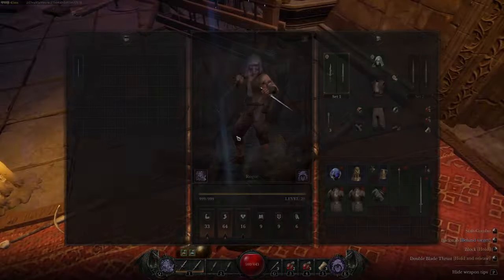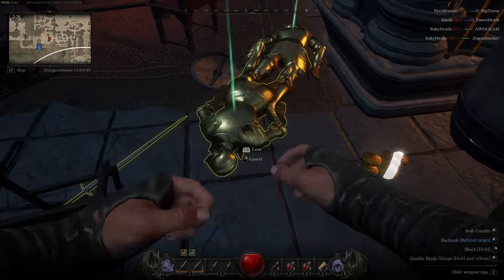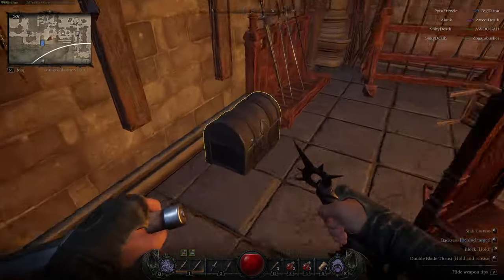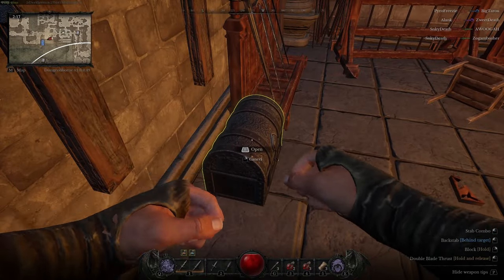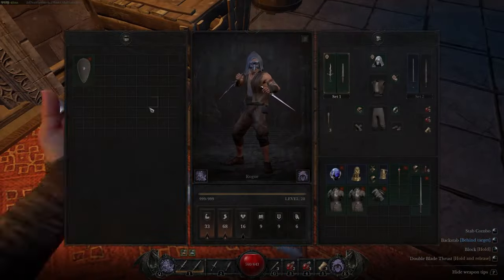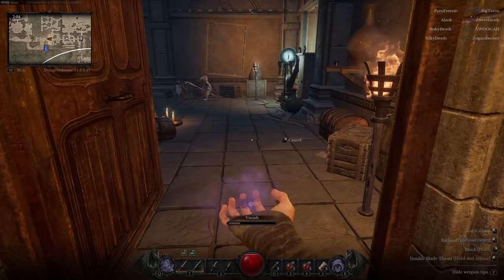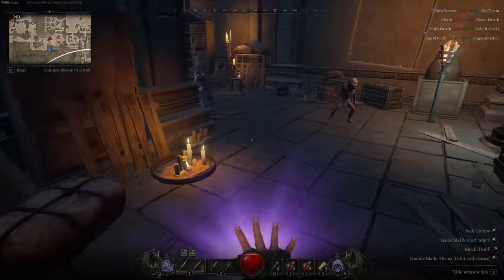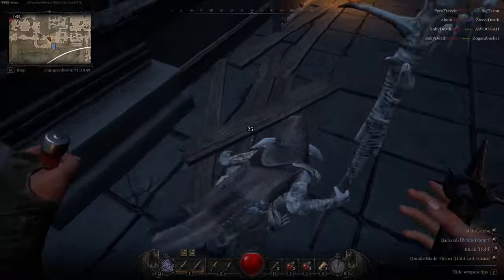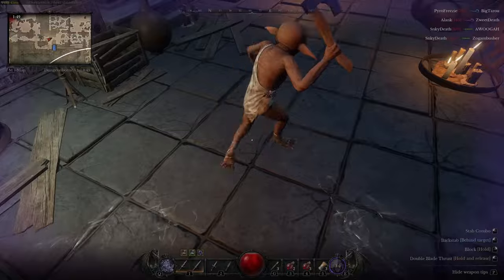We got a blue sword — switch that out. You can see the base of this build is just stealth. You can fight with the daggers, but in a PvP fight you're most likely not going to win unless you get a backstab when they're already low. Here we've got some goblins — stagger them, hit again, hit again, hit a third time, now he's dead.